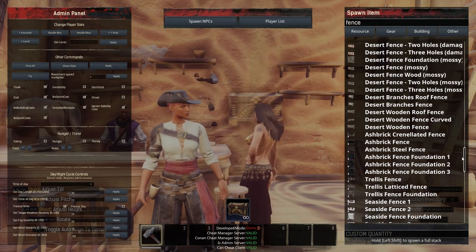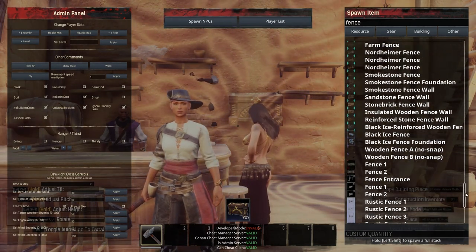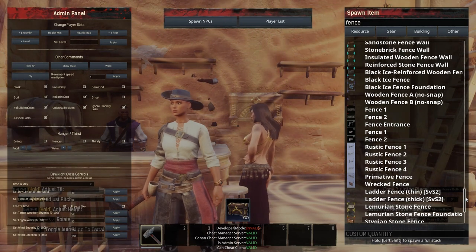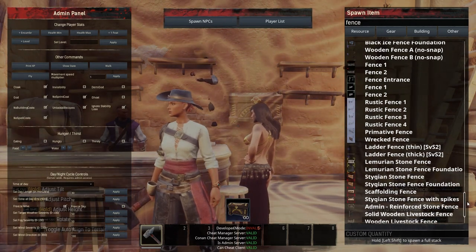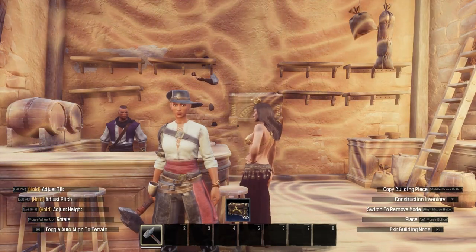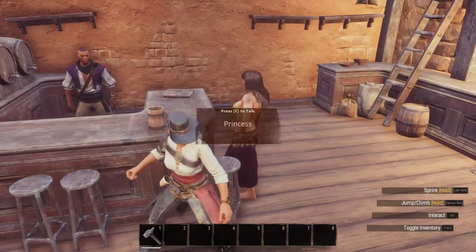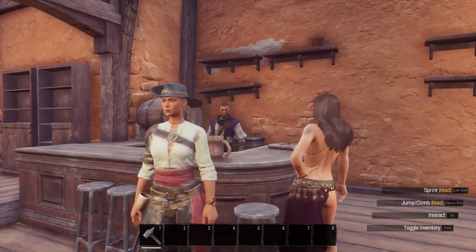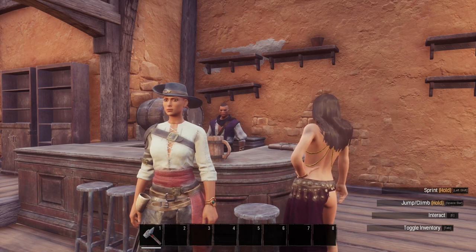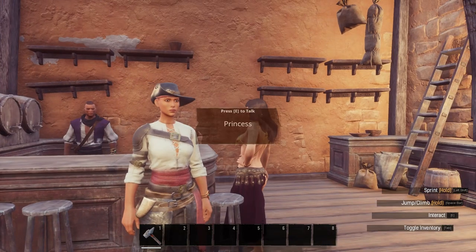So for the time being, as long as I can scroll through and visually see what I want — because I may not know what I'm looking for — I'm going to stick with the admin panel. I know many builders use the hammer, they love it and insist it's faster, and I can see how in vanilla it definitely could be. But as long as I'm using a heavily modded game, it just makes sense for me to continue using the admin panel. Until next time, Exiles.